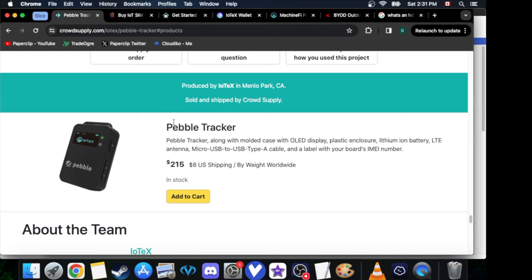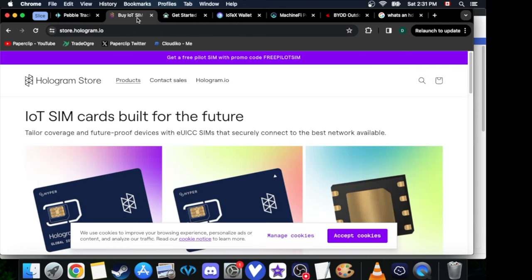The first thing you're going to want to do is buy your Pebble Tracker. You can go to CrowdSupply — I'll have all these links down below. When that Pebble Tracker comes, it requires cell service. The place to buy the cheapest SIMs, in my opinion, is hologram.io. I've put $5 on and it's been running for three weeks — it auto-pays $5 every time I go over the data, so it's very cheap. Any money you make from this way of mining will cover it.